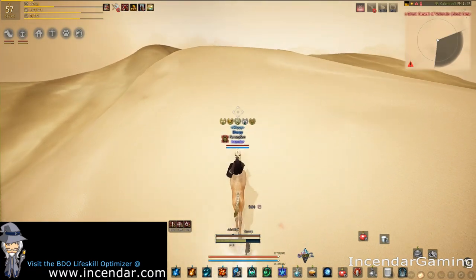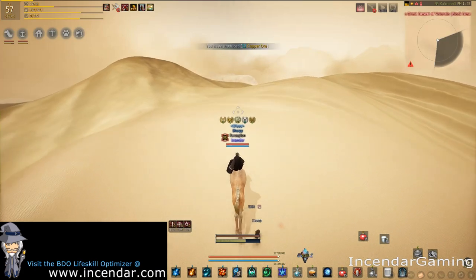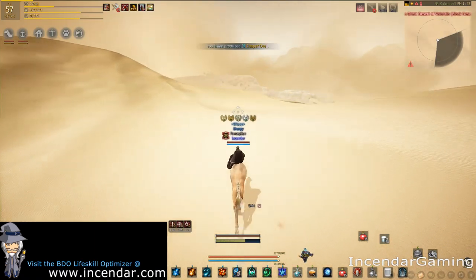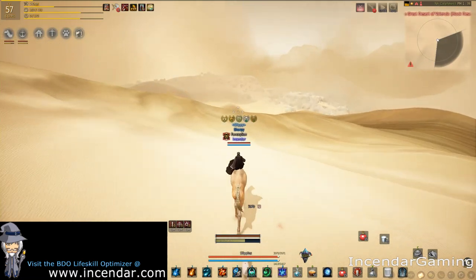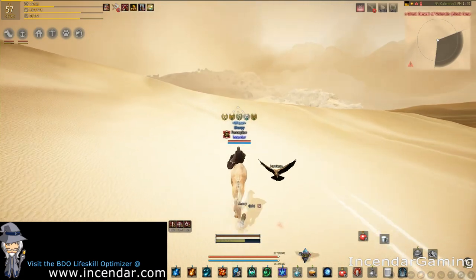There's some random mobs here, so if you're really low-level you probably won't be coming out here anyway, but they can't really do much to you. Just keep running. If you're really low-level and just trying to pick up energy, you can get tons of energy, but I highly recommend bringing a compass — it'll make this so much quicker.